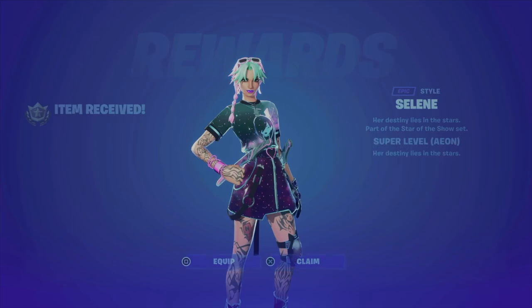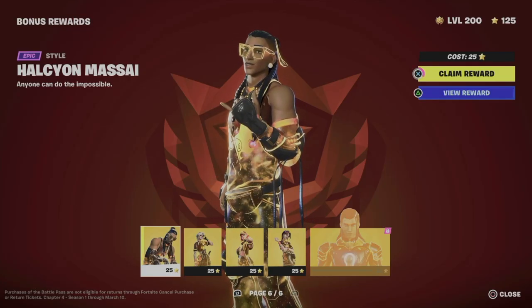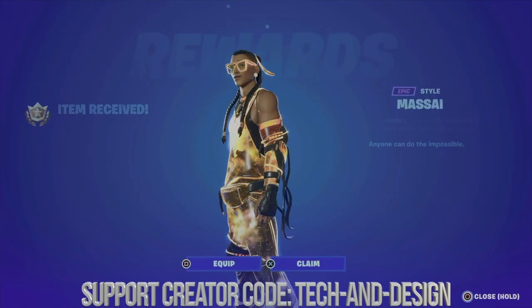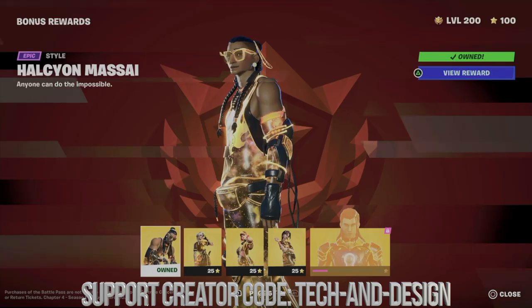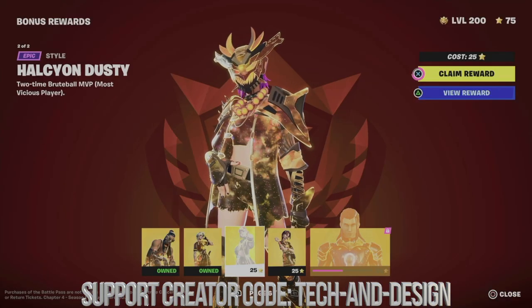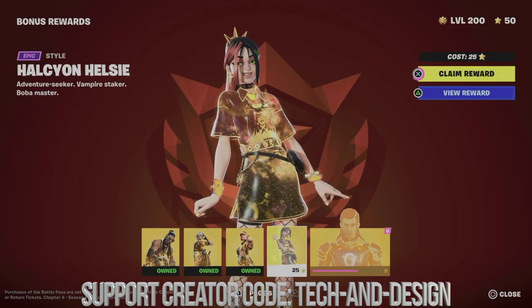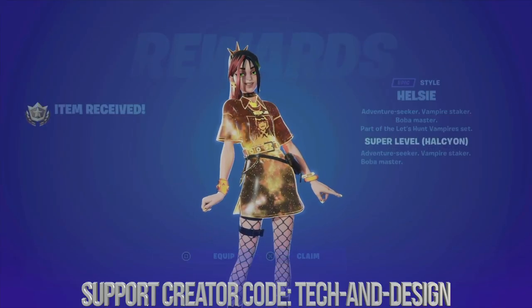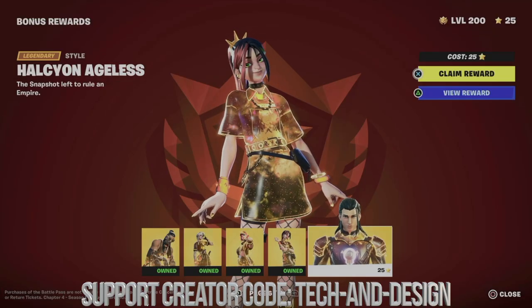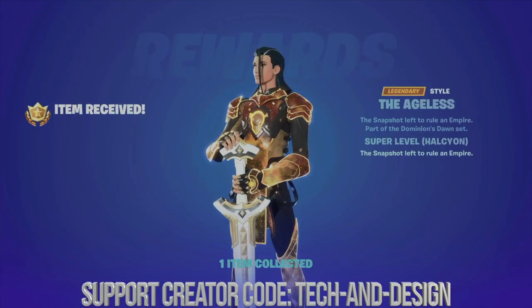Moving on, we'll claim this as well. Of course we can equip these styles as soon as we get them and then just save them. Here is the final page, so we're gonna go on and claim everything from it. Again, we can equip these styles later on. Here we go, we're just gonna claim this, and almost to the last one — we can go on and unlock it since we unlocked everything else.